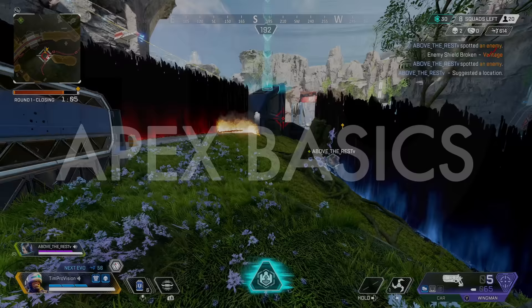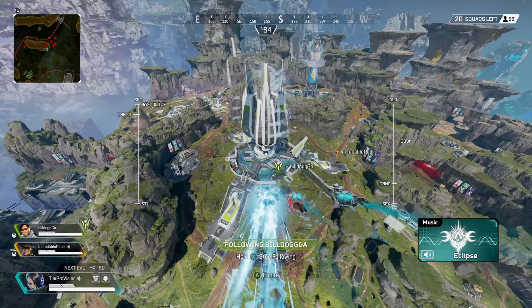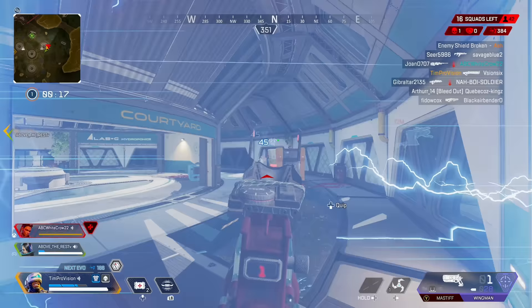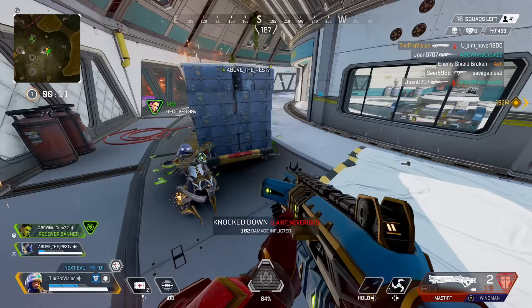People seem to be struggling to get mid-game fights or are reaching end-game without finding players. This really comes down to three things. First, be focused in the dropship — the direction you are coming from matters more on this map than others, and paying attention helps you predict where enemy teams will be rotating. Second, Broken Moon has zip rails. If you aren't using them to land or rotate, that's on you more than the map.